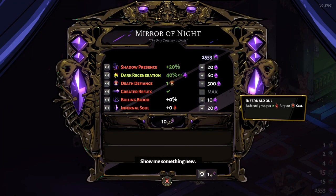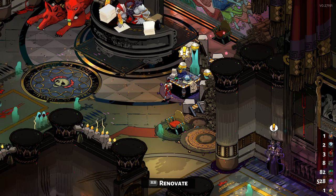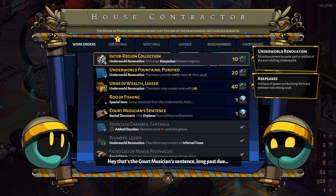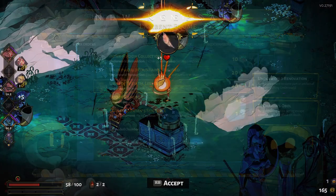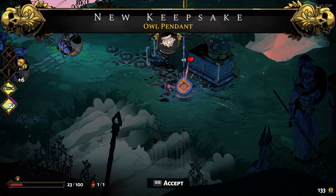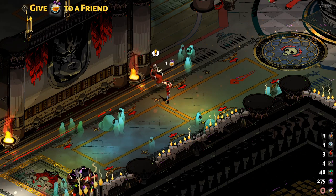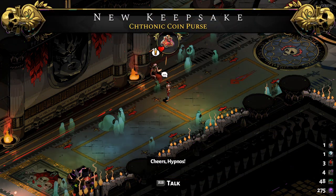There are three main upgrade options in the beginning. You can improve your strengths with the Mirror of Night to upgrade yourself with passive bonuses, the House Contractor where you can renovate the underworld to improve your runs with upgrades from the realm, and acquiring keepsakes to get passive bonuses while holding a keepsake during your runs, which are obtained by giving nectar to characters in the game.